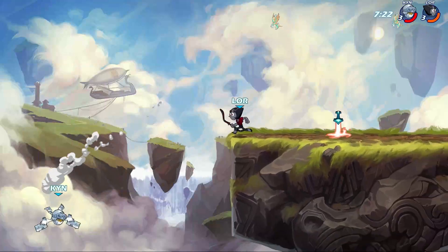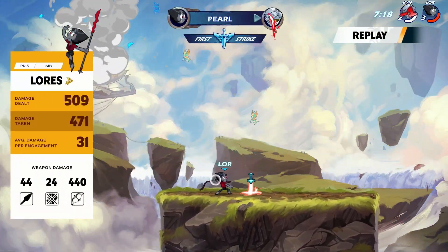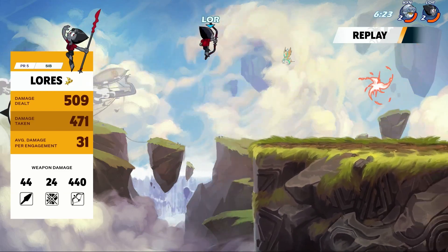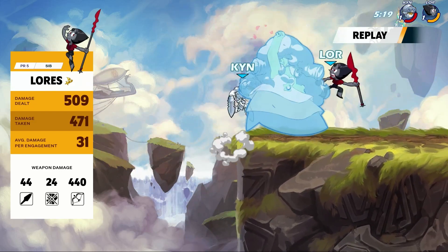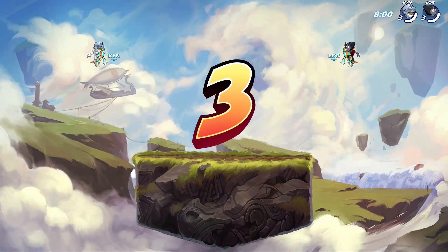Lorez denies the 3-0, keeping himself in this. It was looking a little bit scary, looking a little bit wobbly towards the end of that one, but he still kept the control. And now you see an almost completely bow-dominated game coming out from Lorez's Kaya.